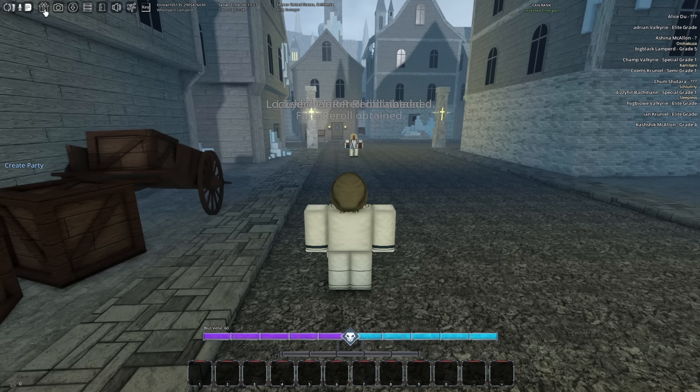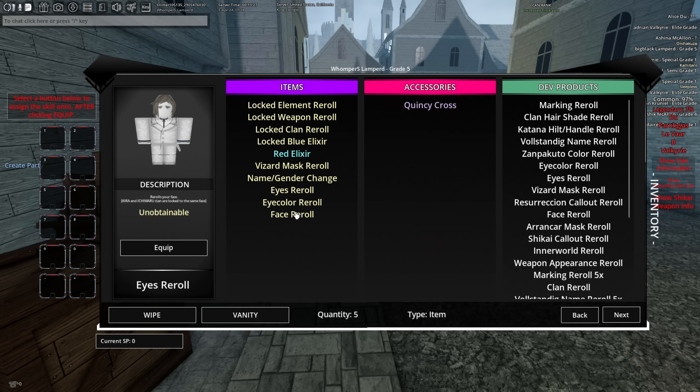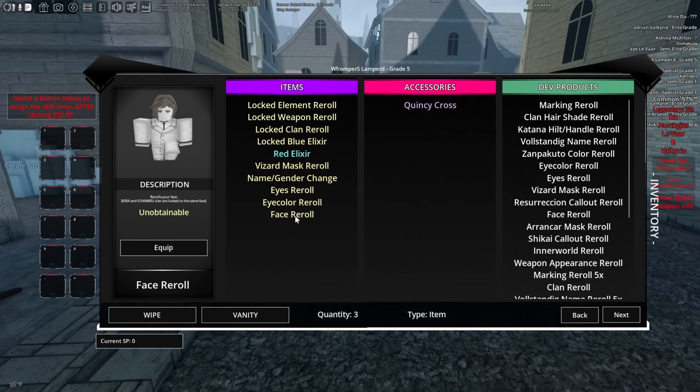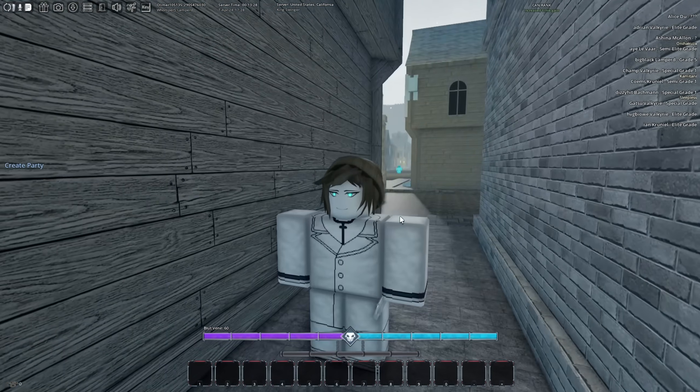There is another code you can use: 'happyeaster'. However, this only gives you face rerolls. Keep in mind that you cannot get legendary eyes from face rerolls.